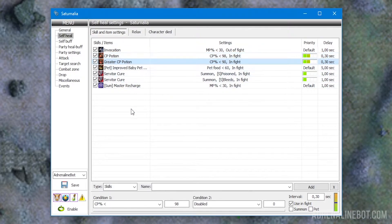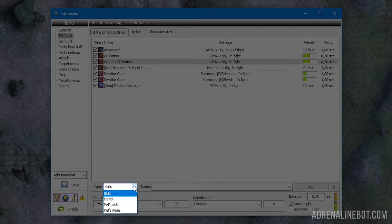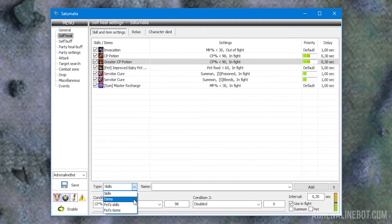Let's take a closer look at available settings. Type: in this drop-down list, we choose what the bot will use — a character's skill, an item, a pet's skill, or a pet's item. Items are useful if you need, for example, to restore your HP or CP using potions. And with the help of pet's skills, you can recharge your MP.